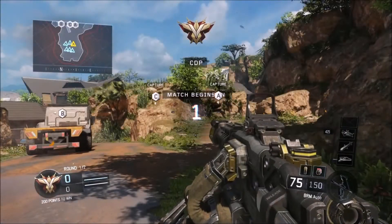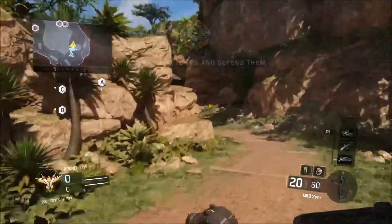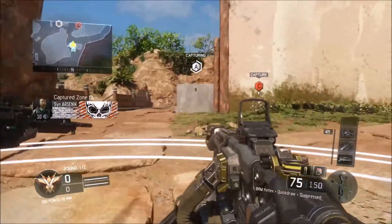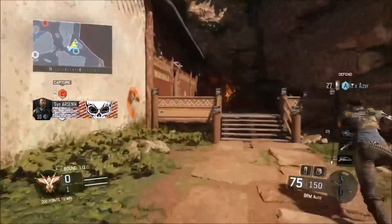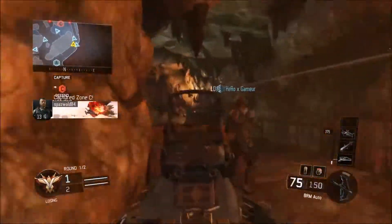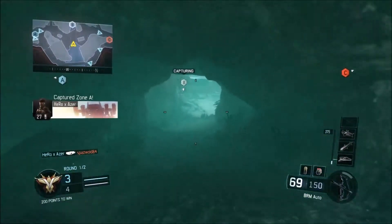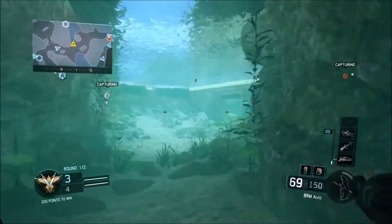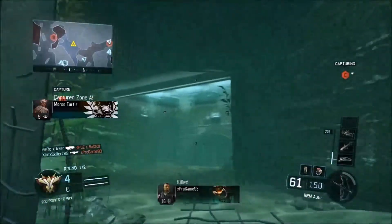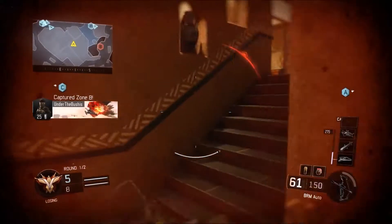Now trying out a bit of Domination. They've changed this game mode as well — you can only get a maximum of 100 points for your team per round, and you only get 50 points for the first flag, which is a bit bad. But this map is awesome — there's a massive area you can swim all the way through, and you can kill people underwater. You start dying after a bit of time though, so you've got to get out quick.